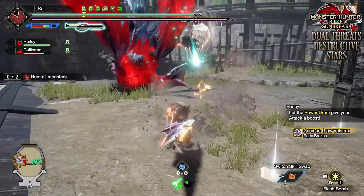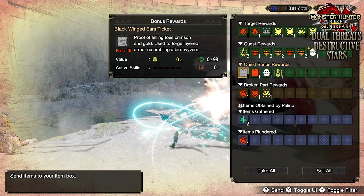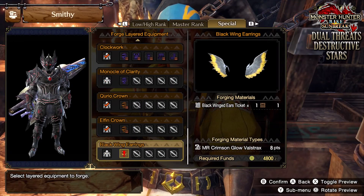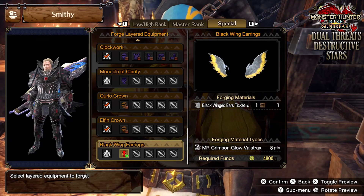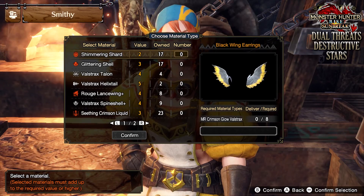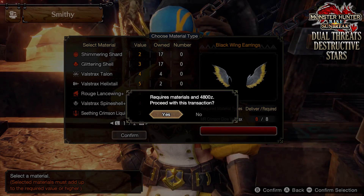But what do you get in terms of rewards? Well, for taking down these tough monsters you'll be rewarded with a unique item called the Blacked Winged Ear Tickets. This unique reward can then be taken to the blacksmith and used to craft a special layered armor. Go down to the craft or forge layered armor section, go on to the special tab and at the bottom you'll have the Blacked Winged Earrings layered armor set.